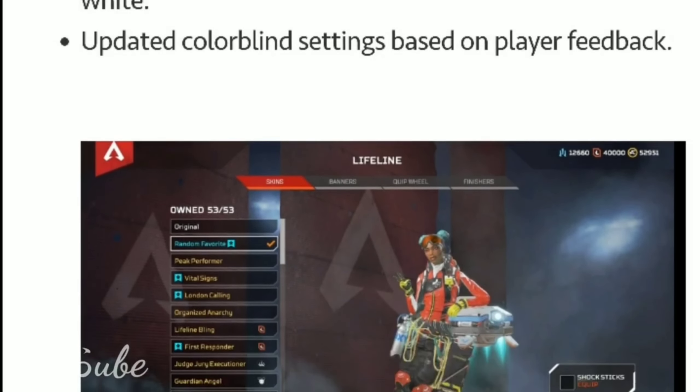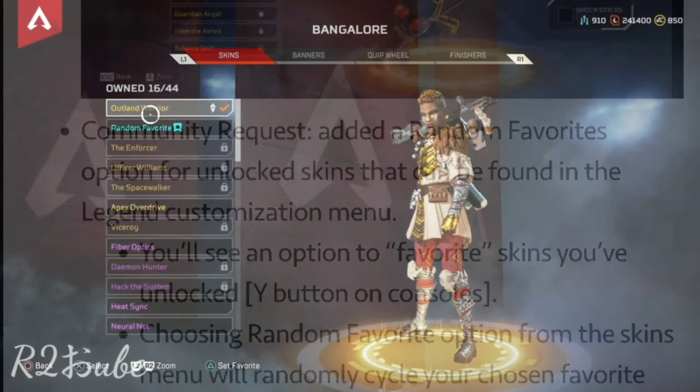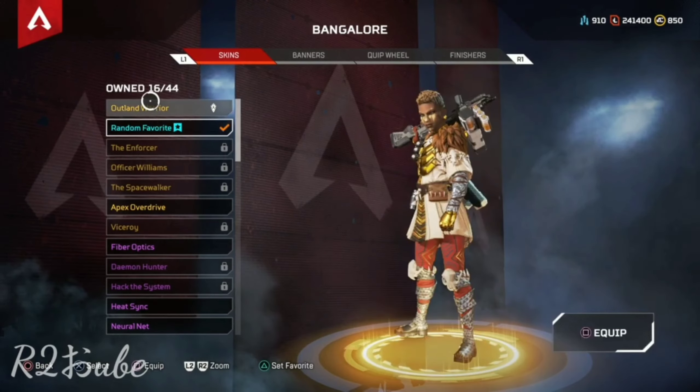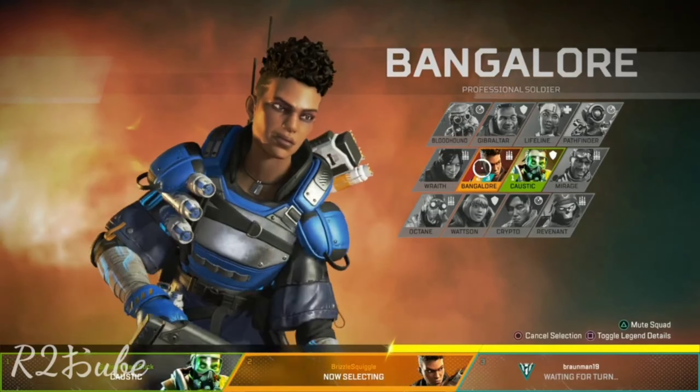In one of the more recent updates, they gave us random favorites where we can select our favorite skins, and then we go in game and it randomly selects one of the skins we favorited. But this isn't exactly what I'm looking for.